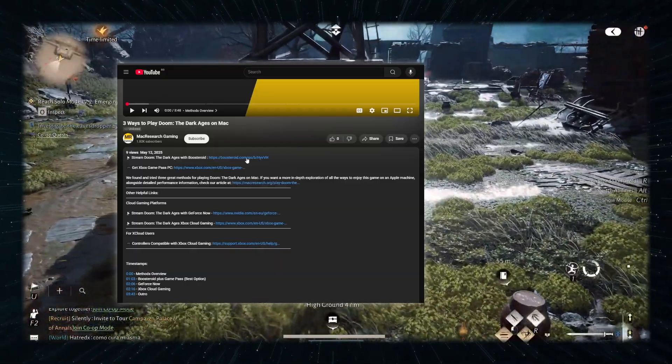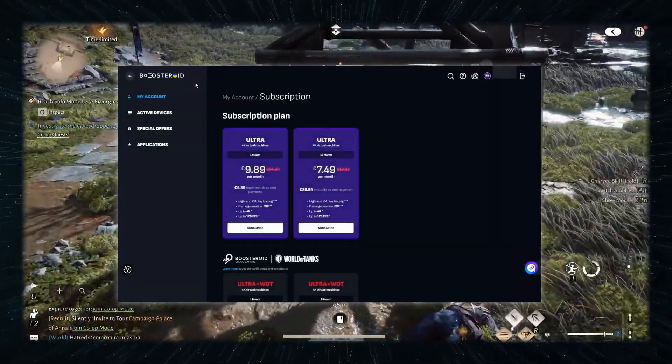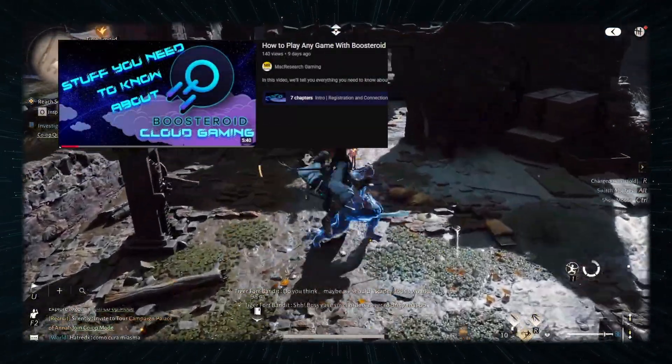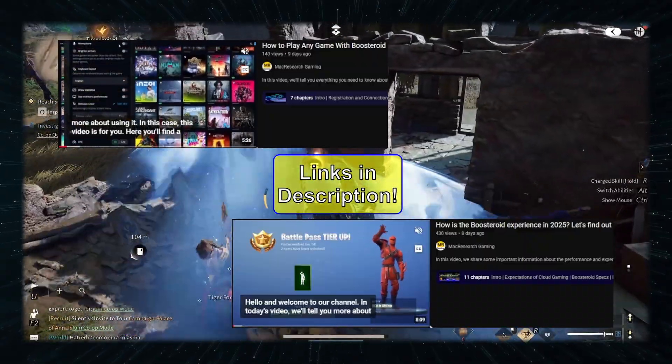All you have to do to start gaming is follow the link in the description, register for the service, and buy a subscription. Then just search for the game and click play. It's all pretty easy, but we have a how-to tutorial if you need it, and an overview of the service if you want something more in-depth to make up your mind.